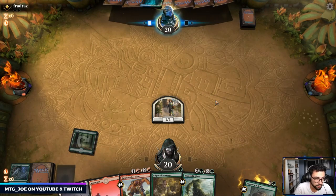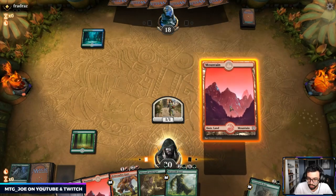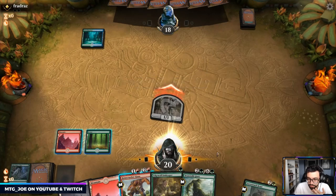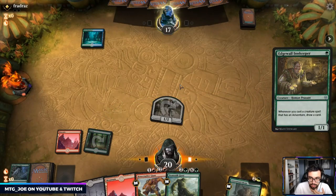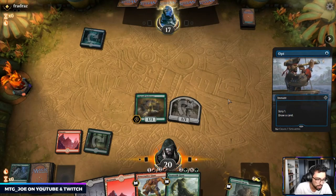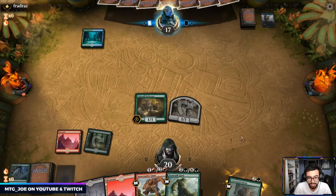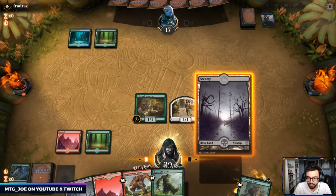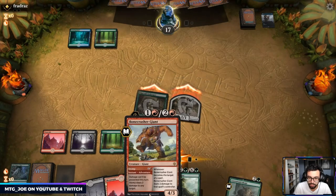The Simic deck — when you can have Goose into Oko it's really powerful; games without a turn-two Oko are more variable. This is probably a Flash deck. I'm leading off attacking with both — if they flash in a creature to block the Edgewall Innkeeper, I have Bonecrusher Giant to kill it. We want to force their hand. They have the Brineborn, so we'll just go to full control.